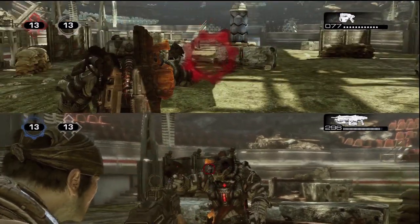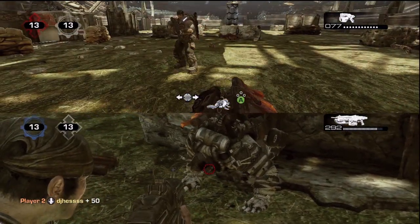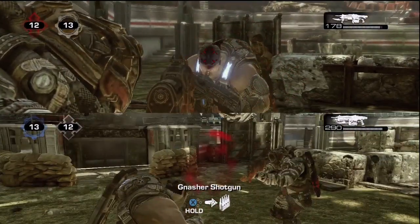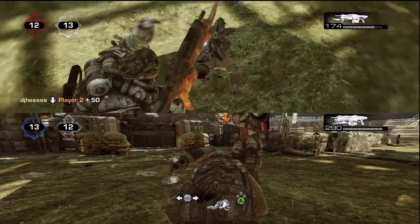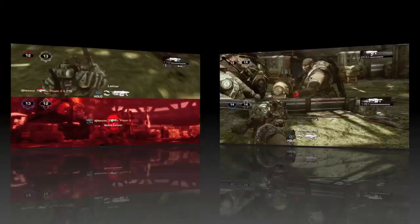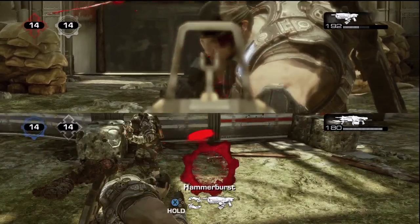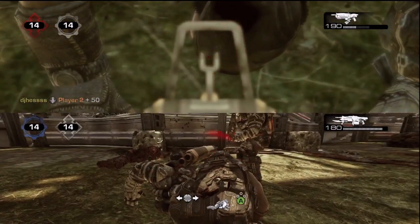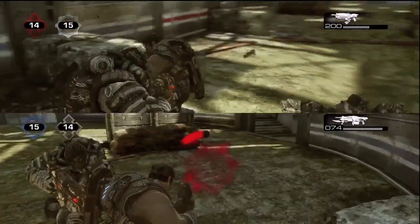One important thing: these rifles — the retro lancer, regular lancer, and Hammerburst — cannot get headshots. I don't know why they chose this, but it's been a historical Gears thing. No matter how accurate your shot is, it won't register as a headshot. However, you can get headshots with the pistol. Here's the Hammerburst with a direct headshot and you can see it doesn't show up as one — kind of lame.